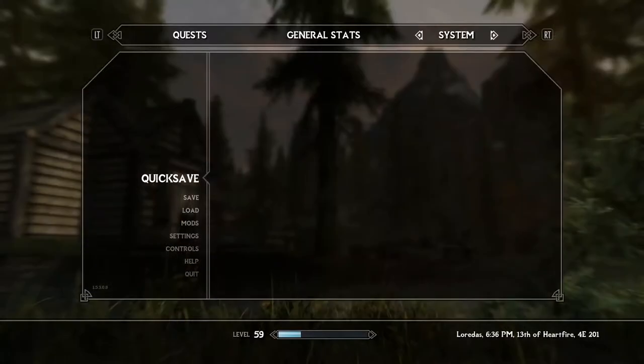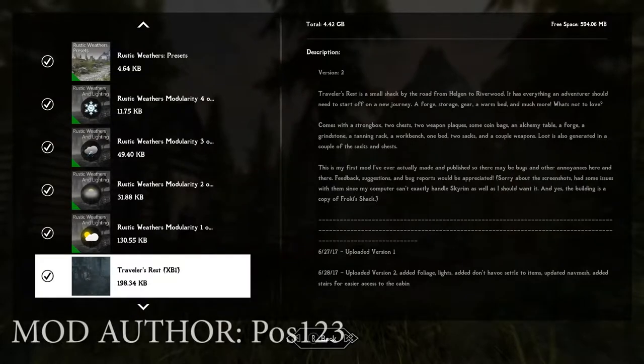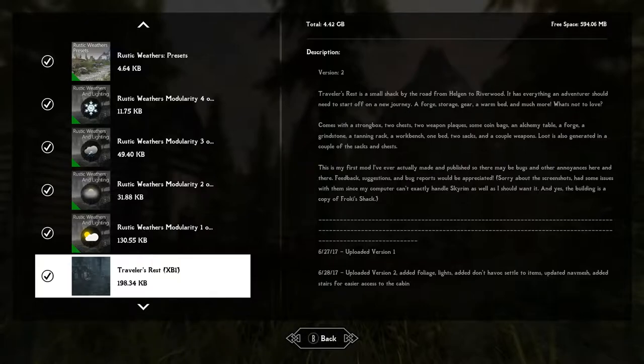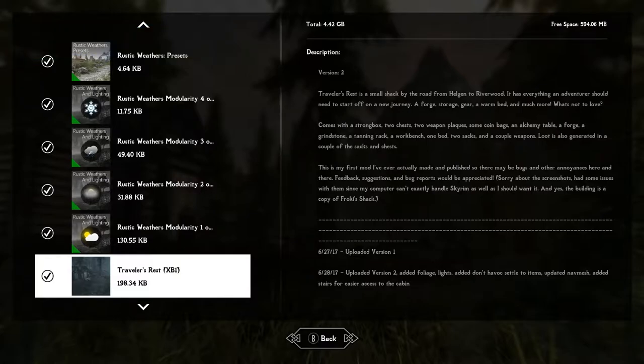So what are we looking at today? We're looking at Traveler's Rest. Traveler's Rest is a small shack by the road from Helgen to Riverwood. It has everything an adventurer should need to start off on a new journey: a forge, storage, gear, a warm bed, and much more. What's not to love?